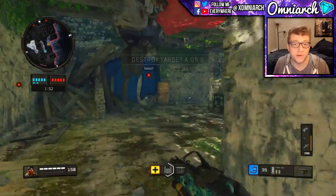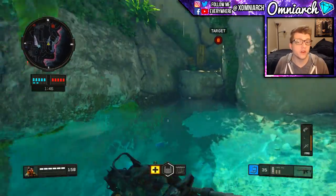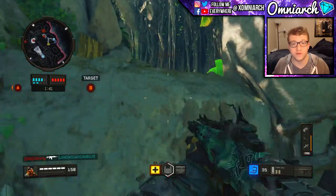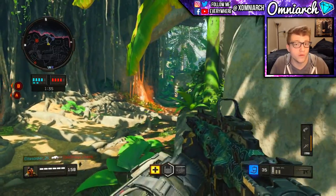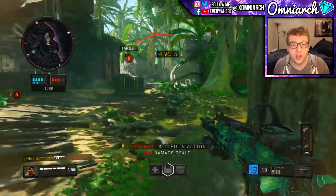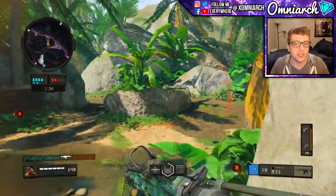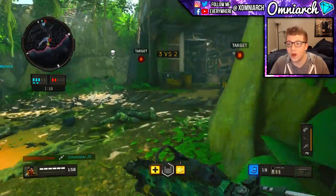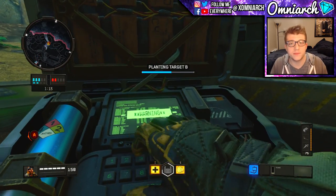That doesn't leave you with many good options. Assault rifles are dominating based on many different factors — the maps are designed to favor them, 50% more health, and longer sight lines put SMGs at a disadvantage since they lose damage over range much faster than assault rifles. SMGs probably do need a slight buff. Treyarch is obviously looking at weapon stats and win rates, and I'm sure we'll see a balance update in the very near future.